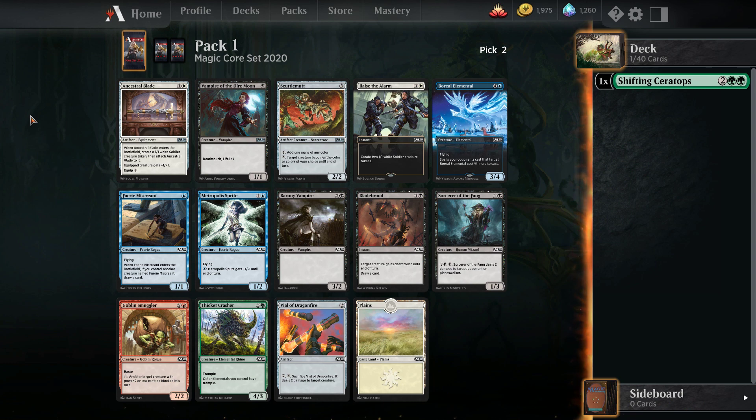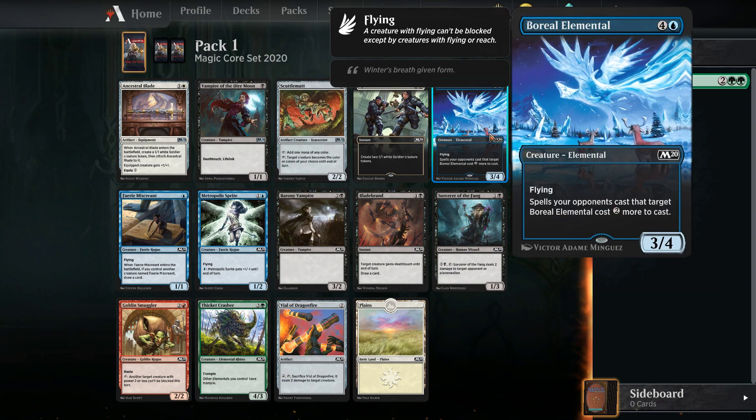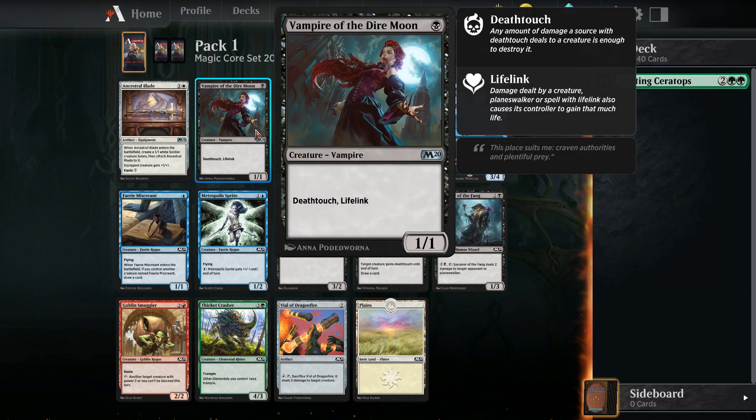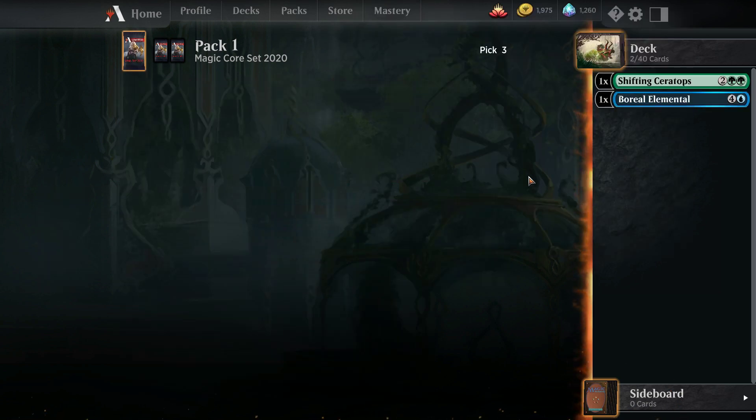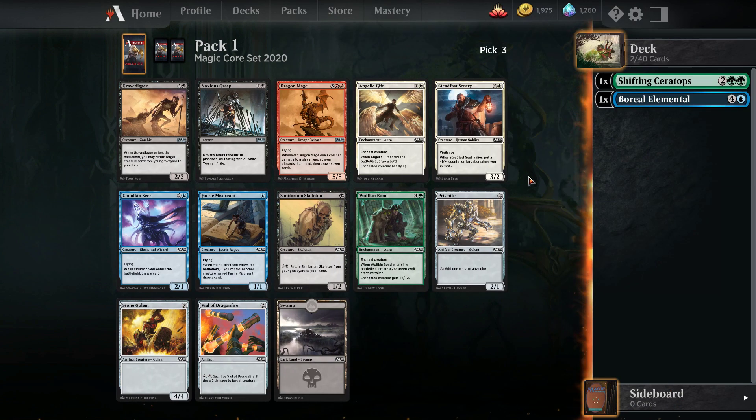Thicket Crasher is a decently safe pick but it does marry us to green a little more. Boreal Elemental is my favorite strong card here. Vampire of the Dire Moon is worth mentioning — a little 1 mana 1-1 Deathtoucher that can hold down the fort and ping them for a bit of lifelink in the early game. Anyway, I'm just going to take Boreal Elemental.